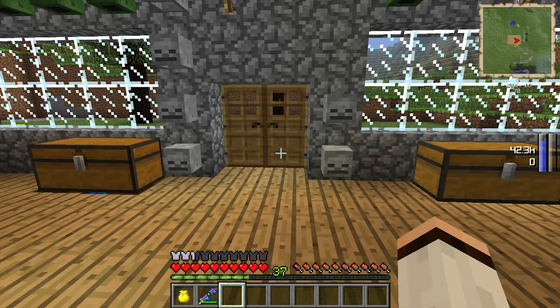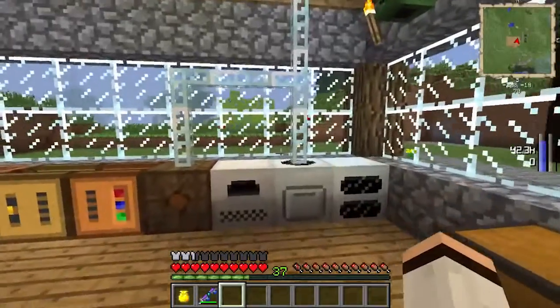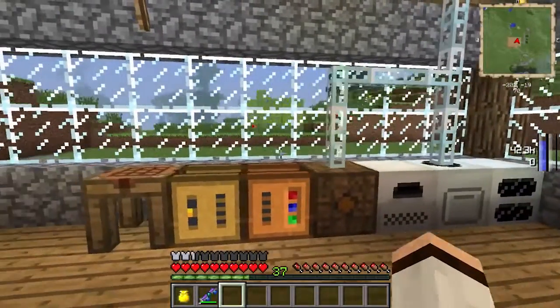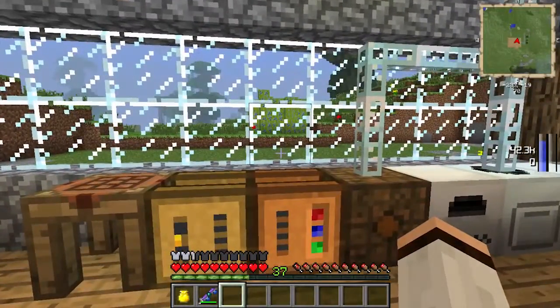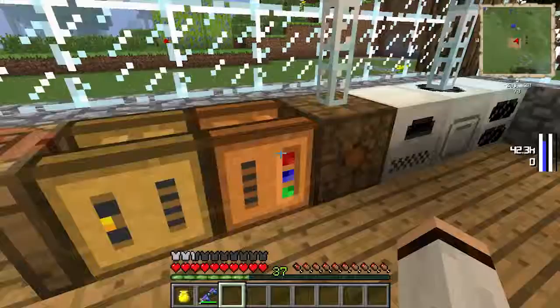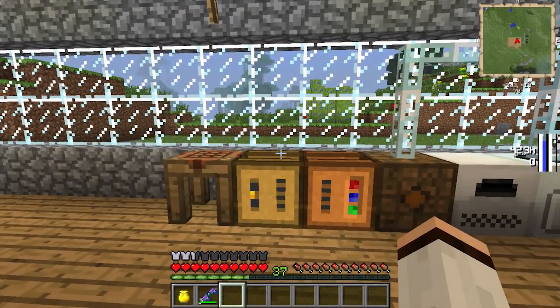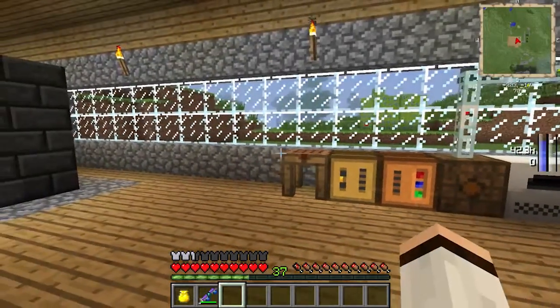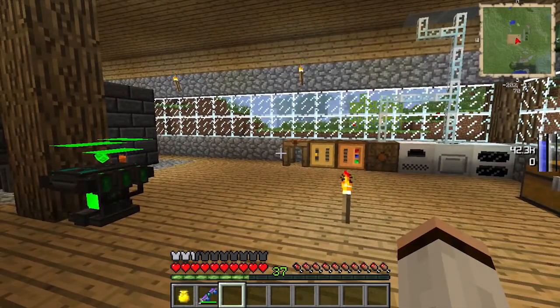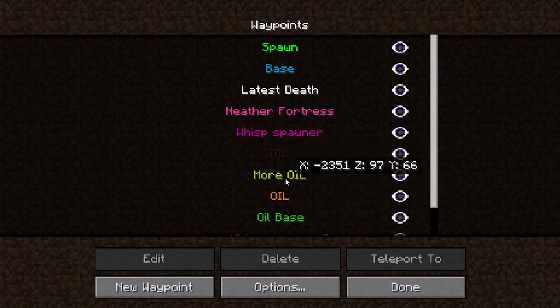What is up guys, my name is Pro Interceptor or Caleb and I am back with a new Minecraft Feed the Beast episode. As you can see we have done a few things since last episode - I have a squeezer here and a carpenter here. I'm going to be using this eventually to make apiaries for the bees and collect the beeswax and honey. Another thing I've been doing is I found oil.